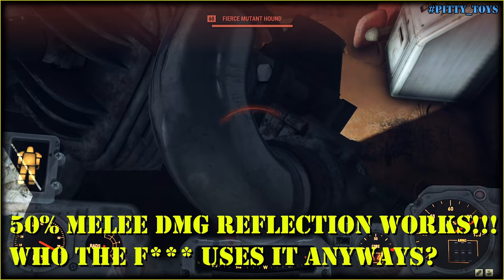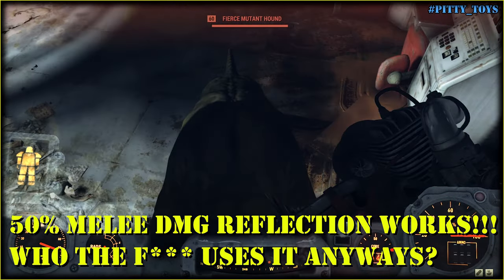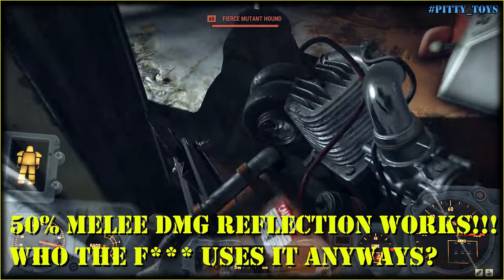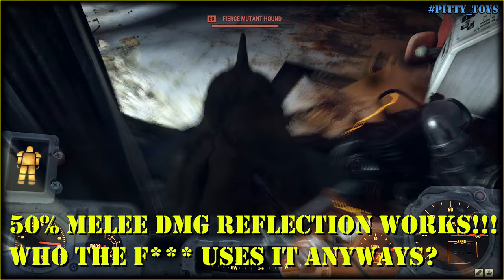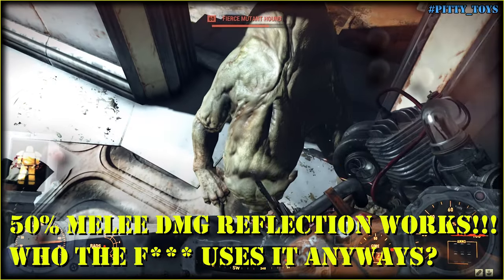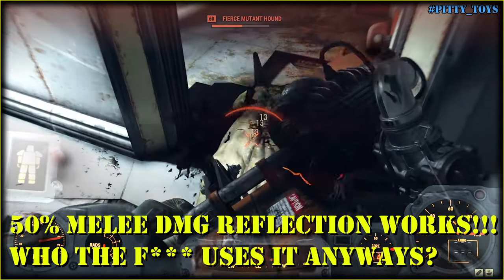'Reflect melee damage upon blocking' is another odd thing you can come across. But guess what? It's working just perfectly. Go block their attacks and reflect some damage back - then you will die from diseases.